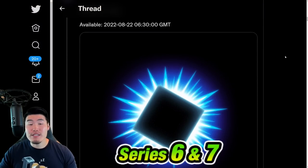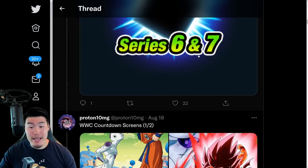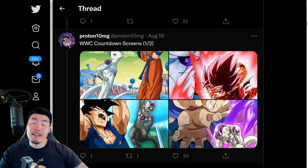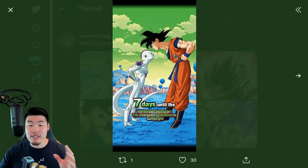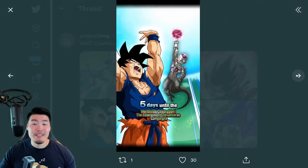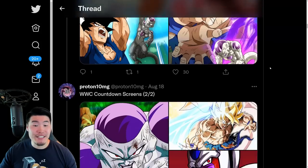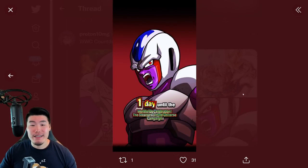We also have the 13th Peton Battle starting on August 22nd, the Series 6 and 7 pack, and the countdown screens for the worldwide celebration which started today. So if you log into the game right now, you should be able to see this screen — 7 days until the worldwide celebration, with the Frieza and Goku strongest in the universe campaign. Then tomorrow it'll show 6 days, then 5, 4, 3, 2, and of course 1 day to go with the Cooler.